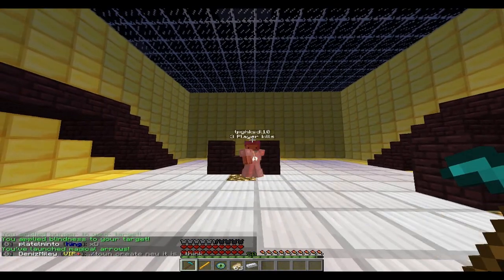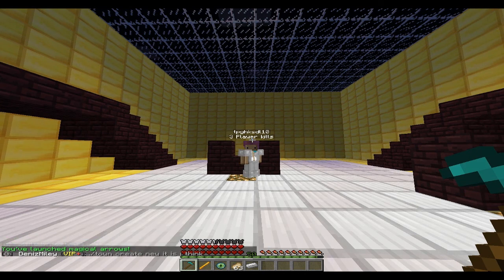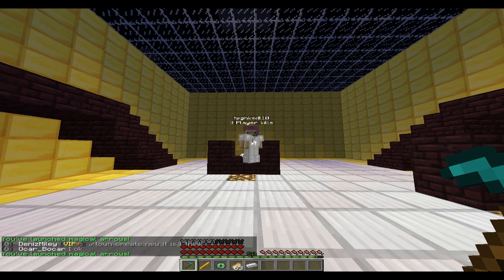Magic Shot is activated by right clicking with a diamond hoe. It will fire 3 arrows in a vertical line, and has a 5 second cooldown.